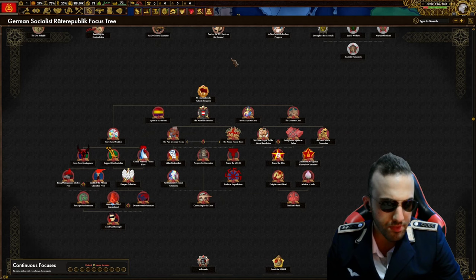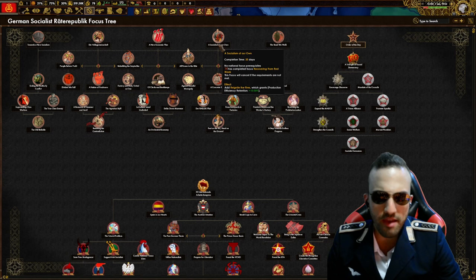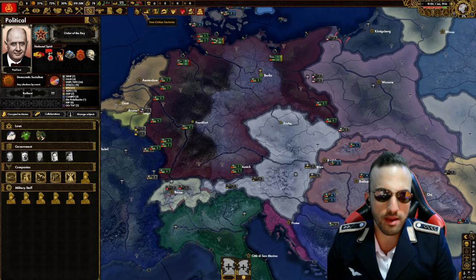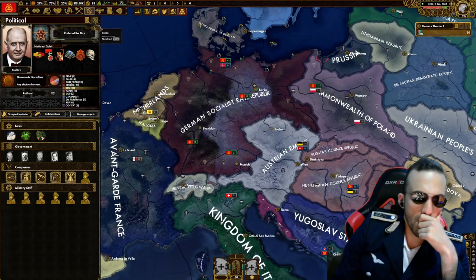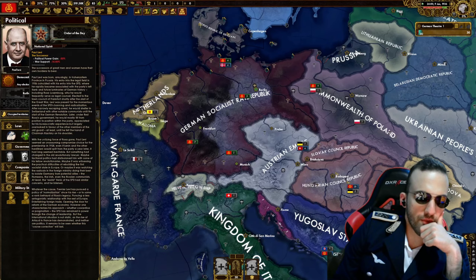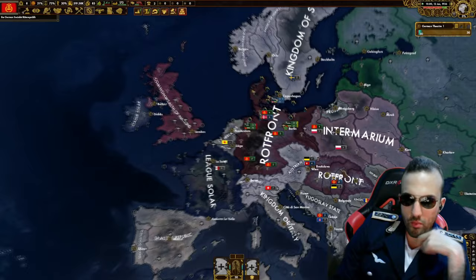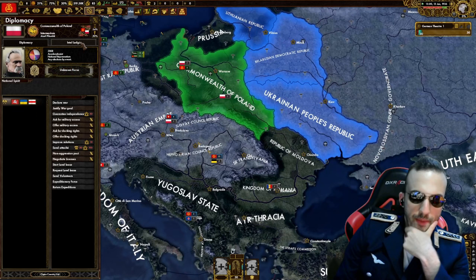I'm wondering when we can attack someone. I can only research the Order of the Day and the 18th Theodont. Let's build military factories, expand our infrastructure. We have a minus 50 percent political power penalty which is pretty brutal - we're gaining almost no political power. We are leading the Road Front, and interestingly Poland is in the Intermarion and they are accelerationists.